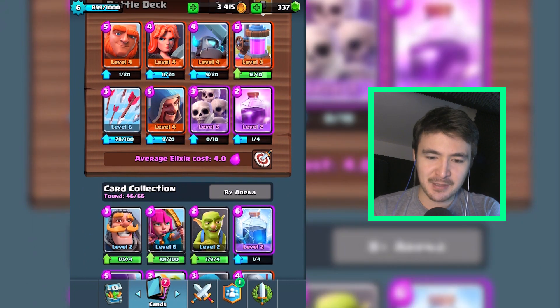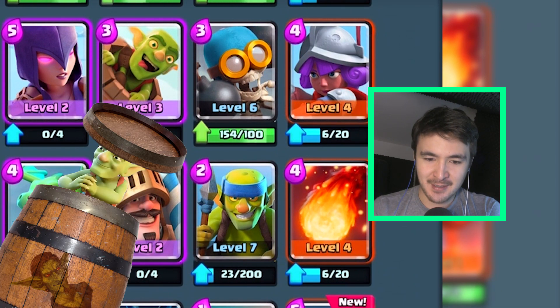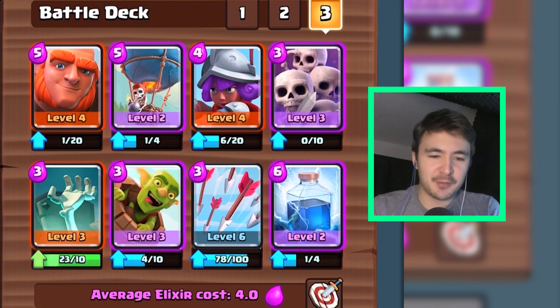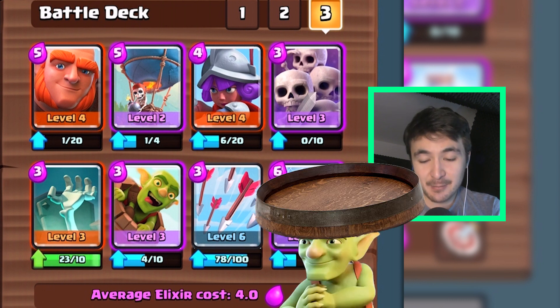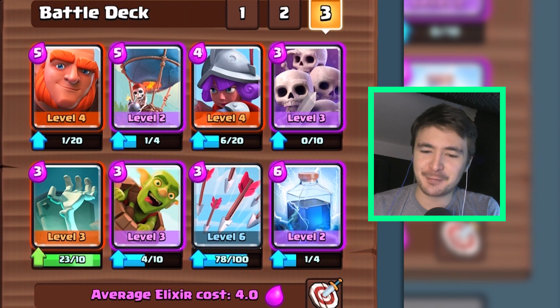This deck doesn't look too bad, but let's check. Level 3 Goblin Barrel - hello there. Bomber is not too bad. I will just create something now. I have a giant, I have a balloon, I also brought a musketeer. Since the Goblin Barrel is on level 3, let's just bring the Goblin Barrel. I will use a lightning spell for now. I might go for a rage spell later on.